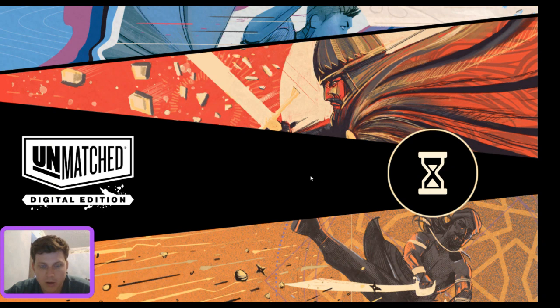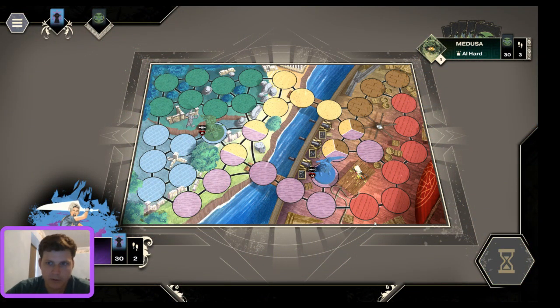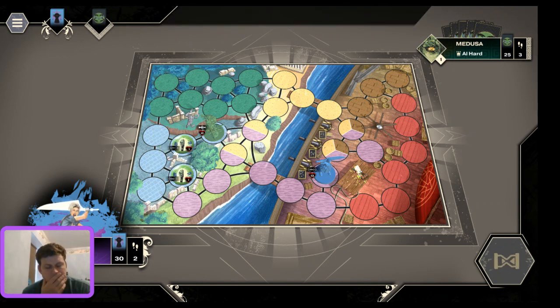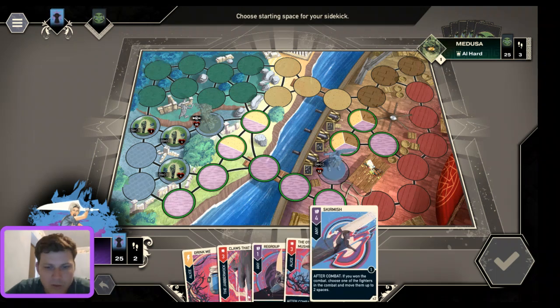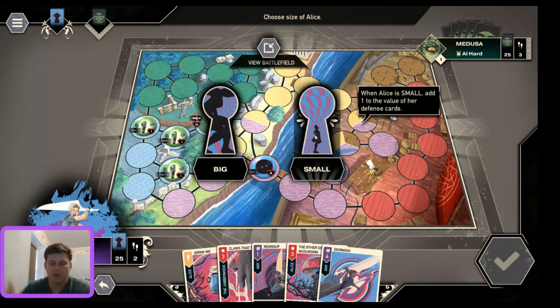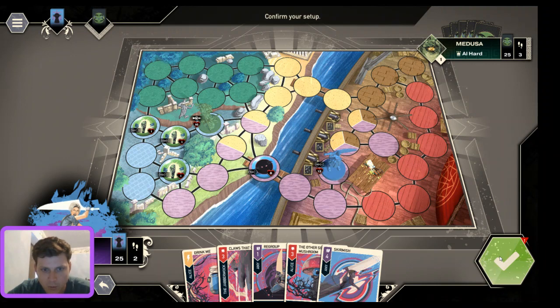The game has really good art taken from the cards, and sometimes animated — like a sword waving, or Alice moving slightly for flair. The icons shown for each character are identifiable card art: Medusa's Gaze of Stone card, Alice's Big and Small token, King Arthur's card back. After placement, you get to choose things like whether you want Alice to be big or small, then hit the checkmark when you're ready.